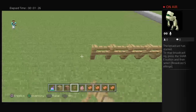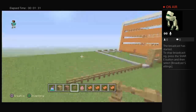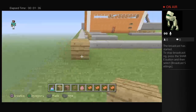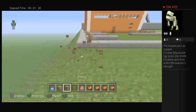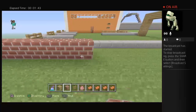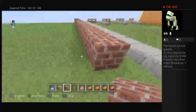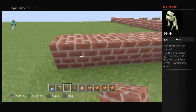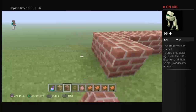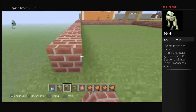So what you want to do is go seventeen wide — four, five, six, seven, eight, nine, ten, eleven, twelve, thirteen, fourteen, fifteen, sixteen, seventeen. Then go to this corner right here and go seventeen again, then just bring it back.